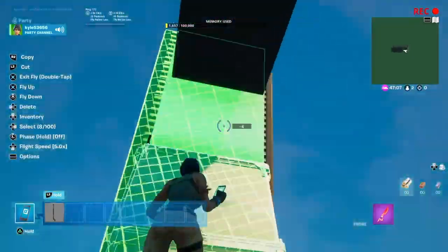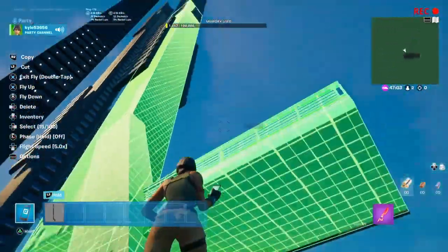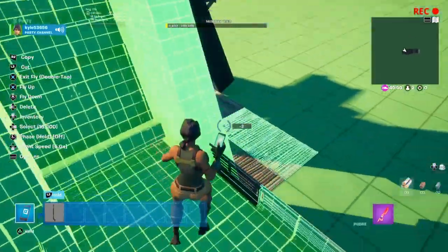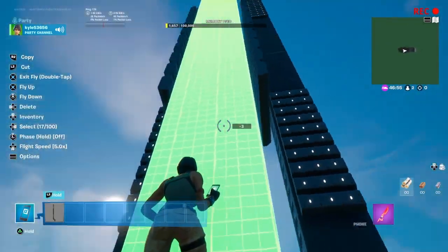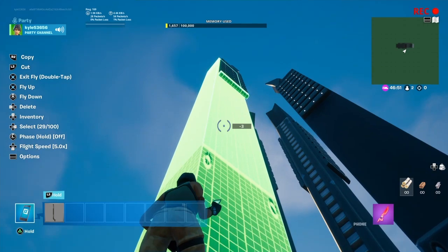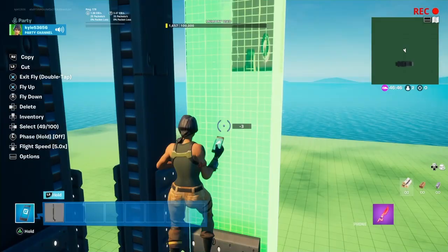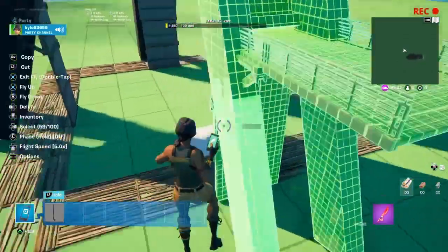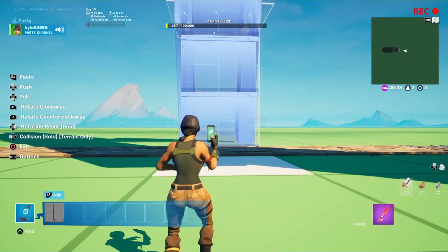If you can build it correct first try I'll be impressed, because this thing isn't easy to build. I really want the collider to come to creative — hopefully Epic Games does that properly. I know Epic can't even watch videos like mine, but if they ever stumble upon it — please add the collider. A lot of people want it.